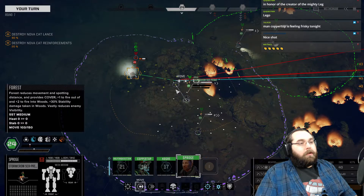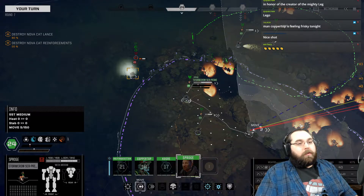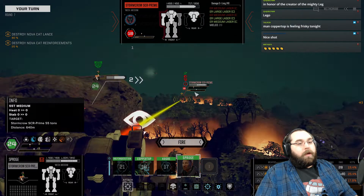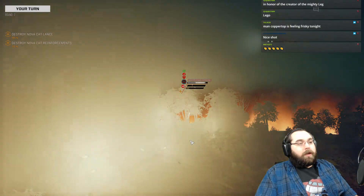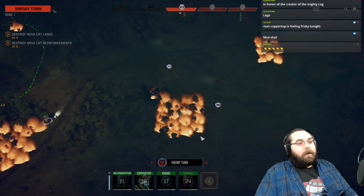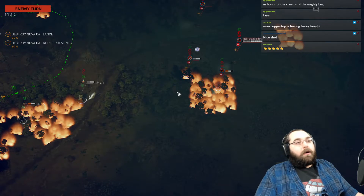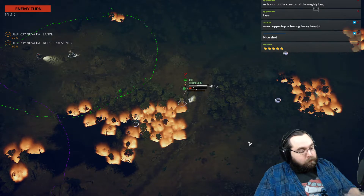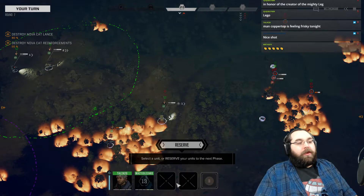I'm going to kill you — actually no, I will save that for the Stormcrow to do, because you have mortars, and not only do you have mortars, you have mortars that cause support effects, and that's just super handy. I could hit the Ice Ferret, but you know what, I want that Stormcrow to be very, very unhappy. Enjoy your acid — give him an acid bath so he can bring out the natural look of his mech. Nightshade coming up — he is unhappy with what we did.